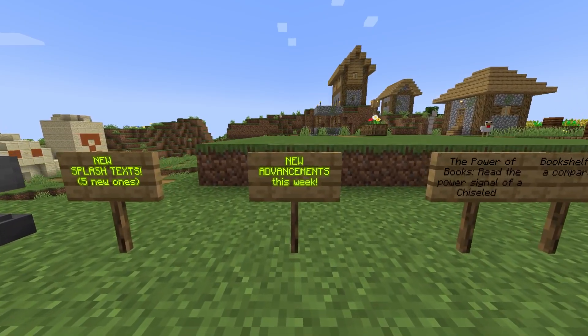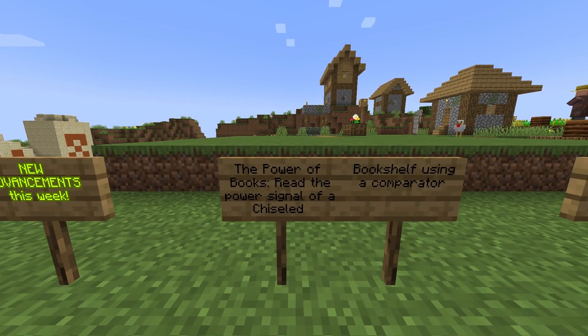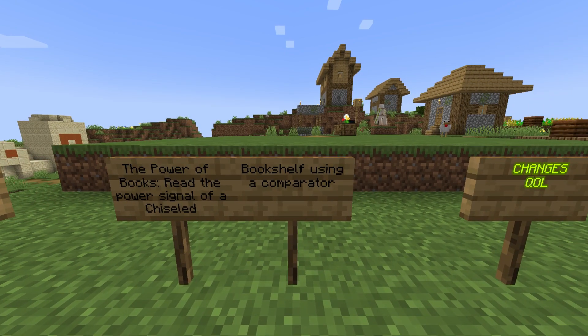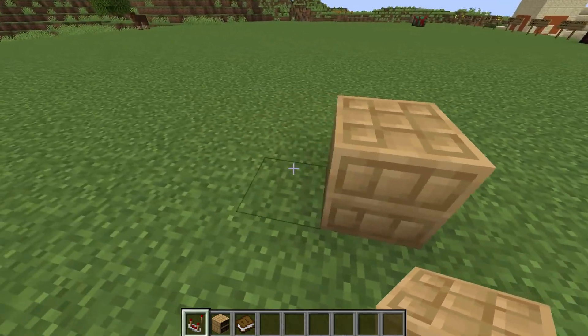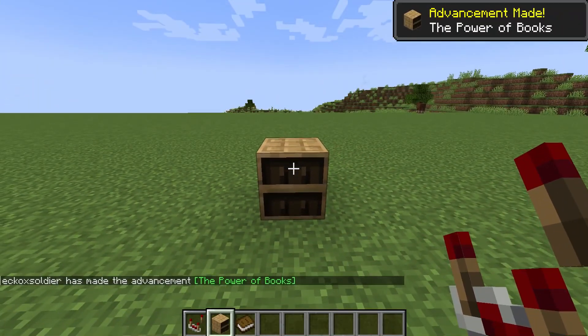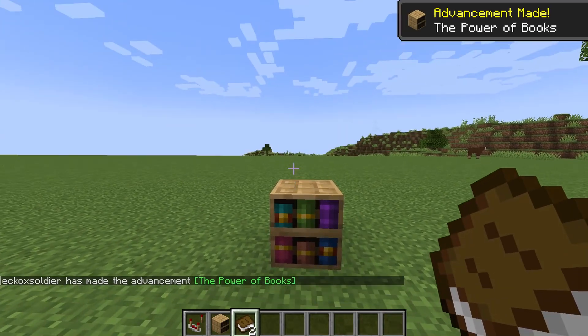The developers also introduced another advancement this week: 'The Power of Books' — read the power signal of a chiseled bookshelf using a comparator. I imagine this means put down a book and also put down a comparator. And there you go — The Power of Books is now an advancement unlocked.